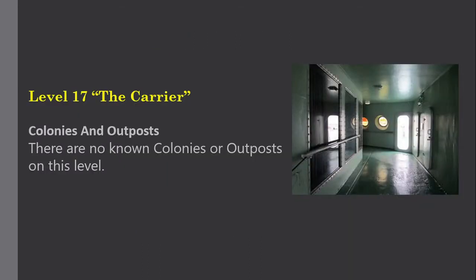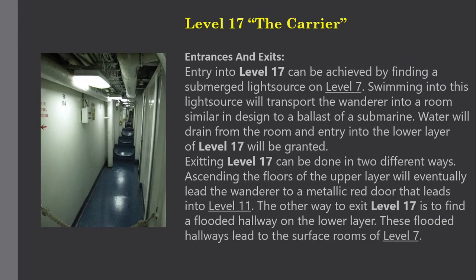Colonies and Outposts: There are no known colonies or outposts on this level. Entrances and Exits: Entry into Level 17 can be achieved by finding a submerged light source on Level 7. Swimming into this light source will transport the wanderer into a room similar in design to a ballast of a submarine. Water will drain from the room and entry into the lower layer of Level 17 will be granted.